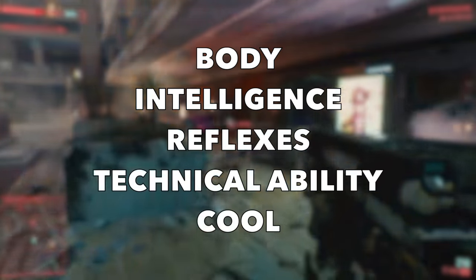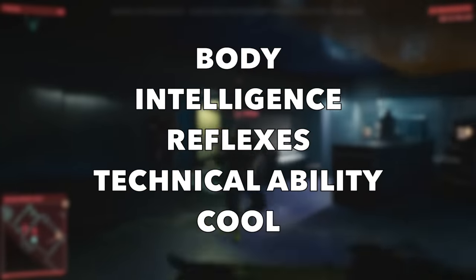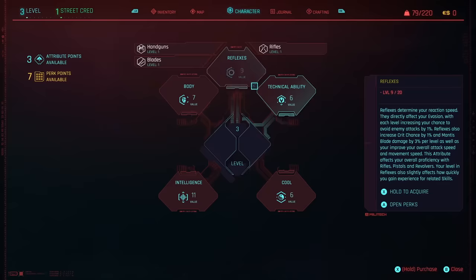The five attributes are body, intelligence, reflexes, technical ability, and cool. Each attribute is then linked to several skill trees which help you further define your character by improving those skills and choosing perks. For example, the reflexes attribute defines how good you can become using rifles, handguns, and blades — each of which have their own separate skill trees with further unique perks.